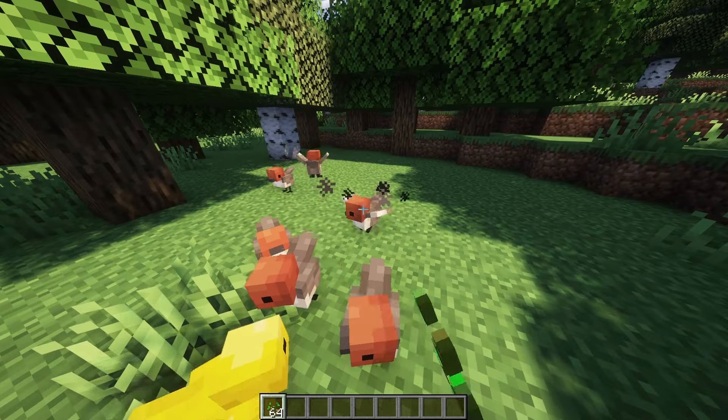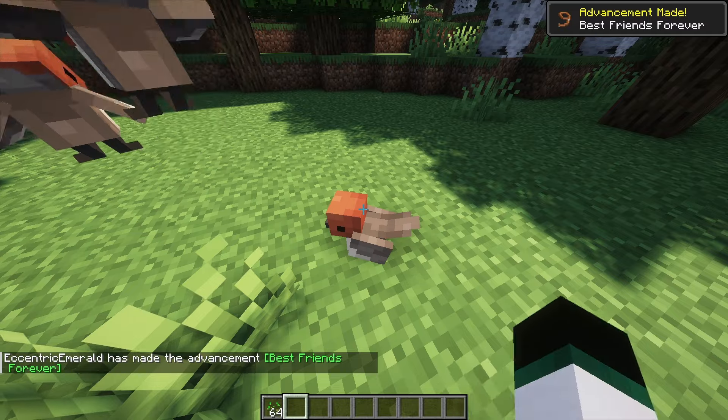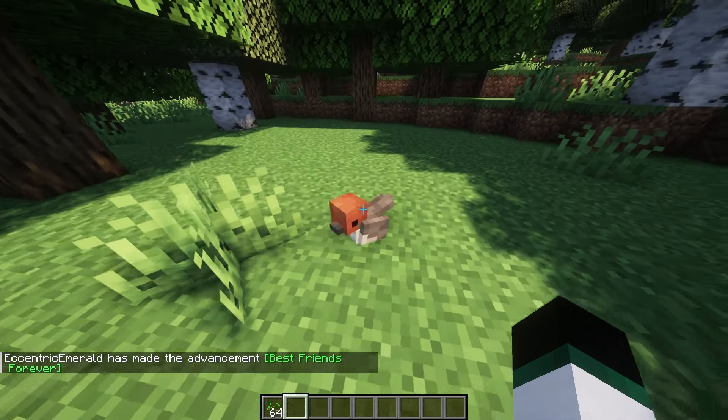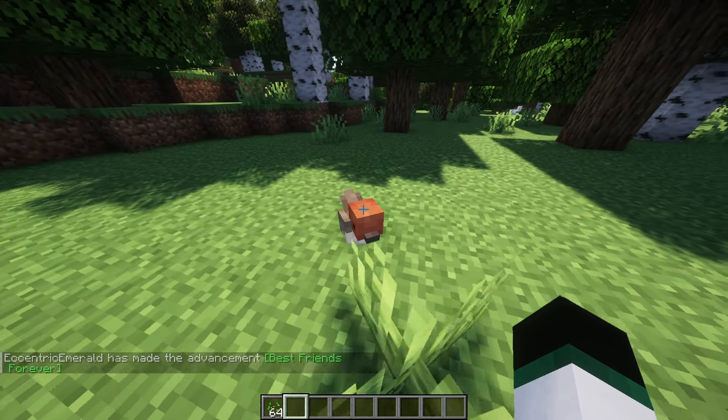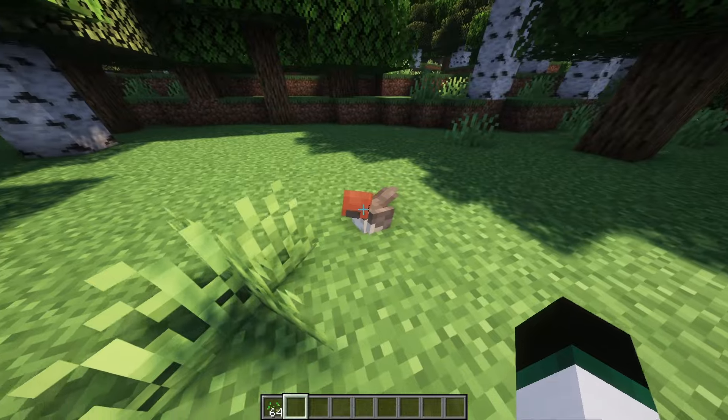Once tamed, interacting with a bird makes it sit down and stand up. A tamed bird follows the player unless told to sit and may teleport if there is a sufficient distance between them and the player. Birds have no baby form and cannot be bred. When a bird is killed, it drops 1-2 feathers.